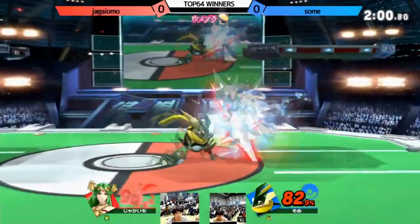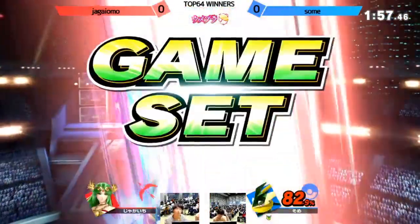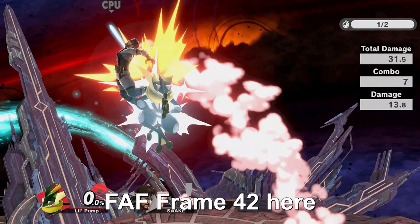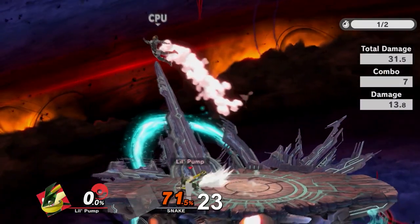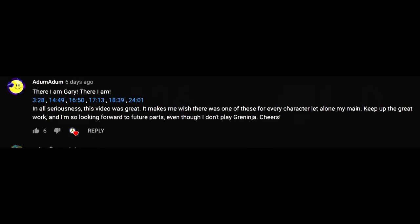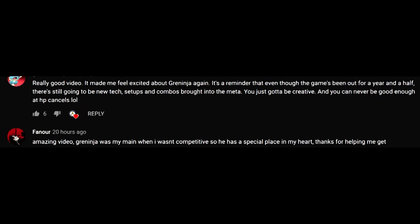You made it to the end of the video! I know we really focused on Greninja's advantage state and didn't even touch up air — that's because Part 3 is going to be the long-awaited jab lock episode. Everything from jab locking to dash locking to footstools will be covered in Part 3. I also wanted to take this chance at the end of the video to say — wow, you guys are amazing. I've gotten so much support from you all recently. If you did so much as leave a like or a comment on Part 1 saying you enjoyed it, thank you so much.